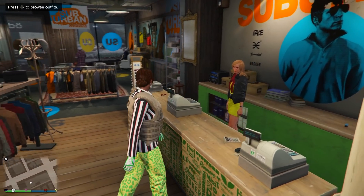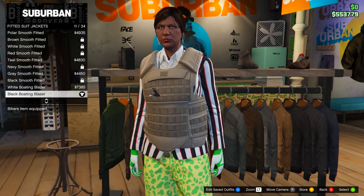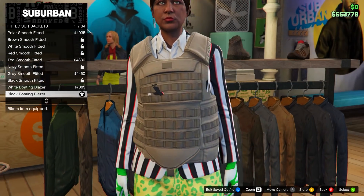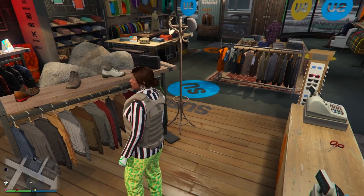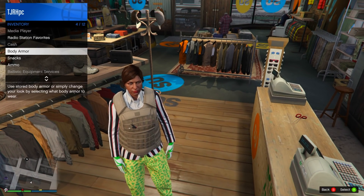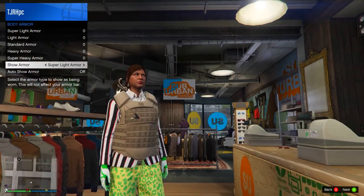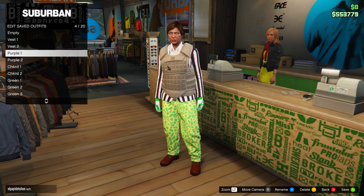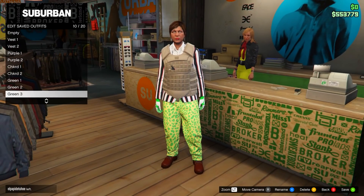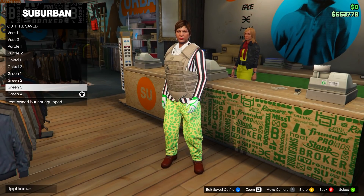For green number three, keep everything the same but change the top. Head to fitted suit jackets and equip the black boating blazer. Then open your interaction menu, go to inventory, body armor, and show super light armor. Save this to slot number ten and name it green three. That's nearly the last one.